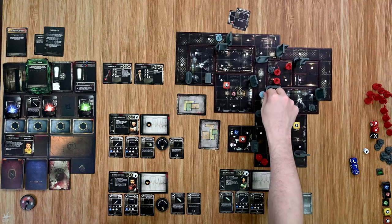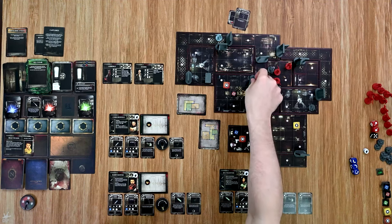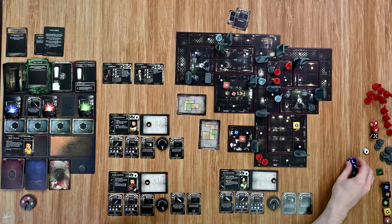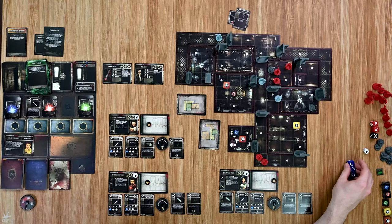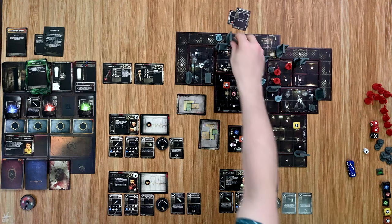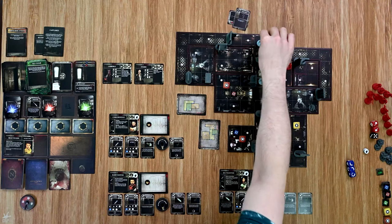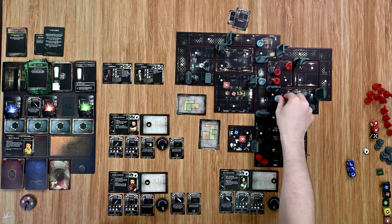Barry moves back: one, two, then opens the door for three and holds there. All clear — no enemies. Back to Chris: he opens the door and moves one, two, three. Nobody to activate — all clear. Now back to Jill: Jill goes one, two, and just holds there again. All clear. Back to Barry — he opens a door and moves in for one.